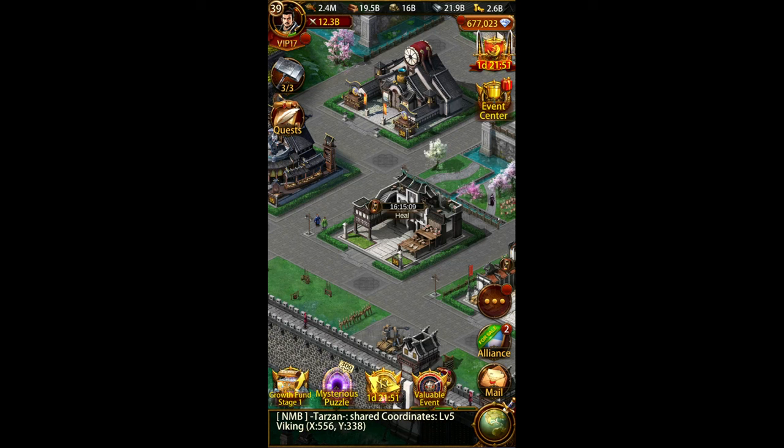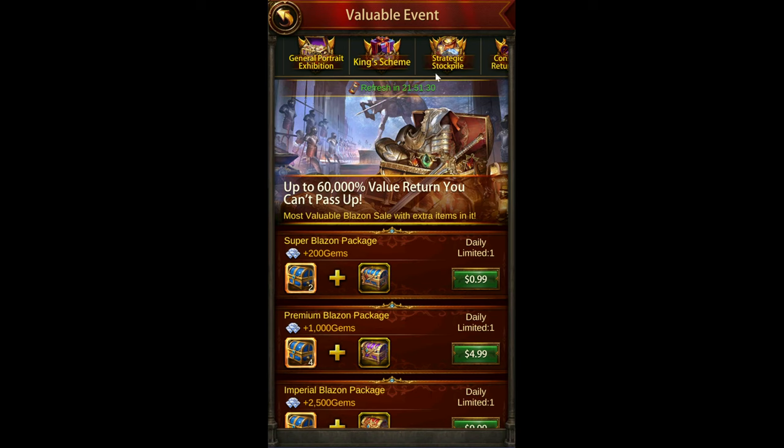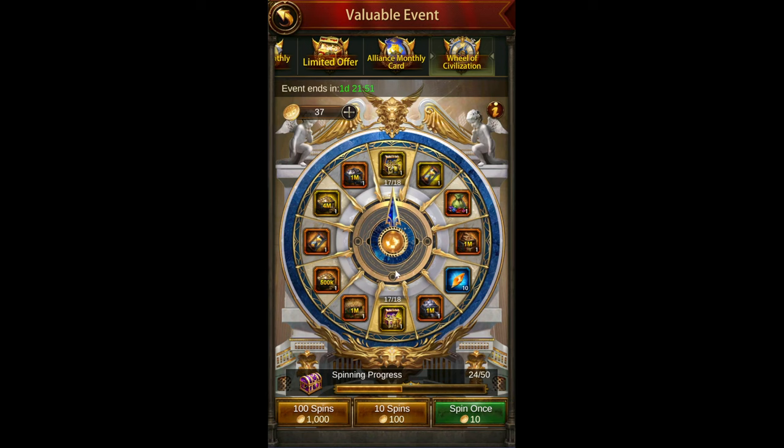Hey everyone, welcome back to Optimize Evony. I want to do a video in between these events because — I think two events ago — we had my new favorite event, the Wheel of Civilization. The good one where you can get some spins for free and get some conquest and supremacy fragments. I wanted to dive into the specific costs of getting equipment from this wheel versus elsewhere.